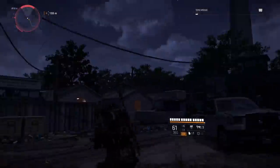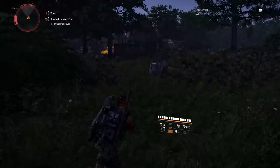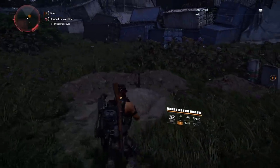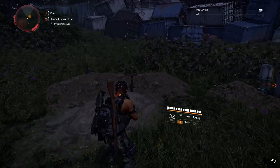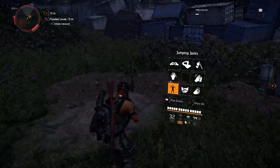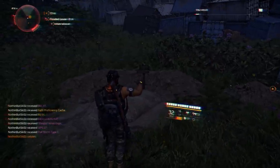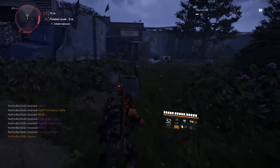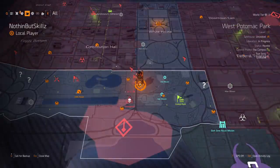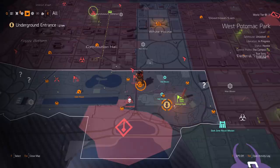The first grave is just southeast of the Flooded Lead control point, near some wheelbarrows. Get in front of the grave and use the salute emote. You'll know you did it correctly because the screen will flicker. If it doesn't flicker, get a little closer and try again.